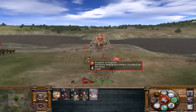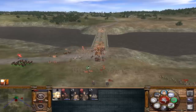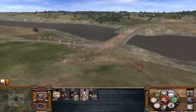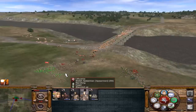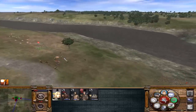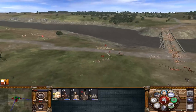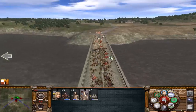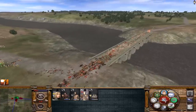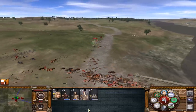They charged right into the stakes — that was quite easy! Everybody's massively fleeing the battle now. We can use our general's bodyguards to chase them down. This unit is gone for sure — the battle is breaking in our favor.